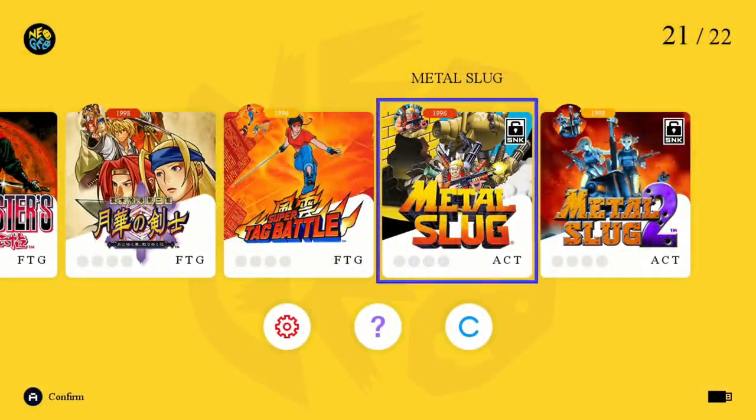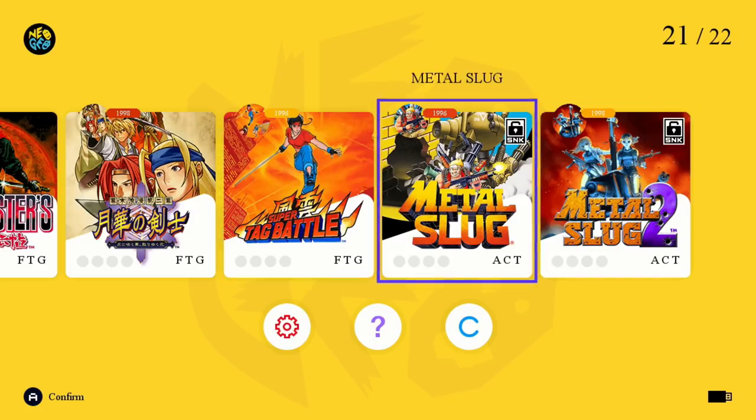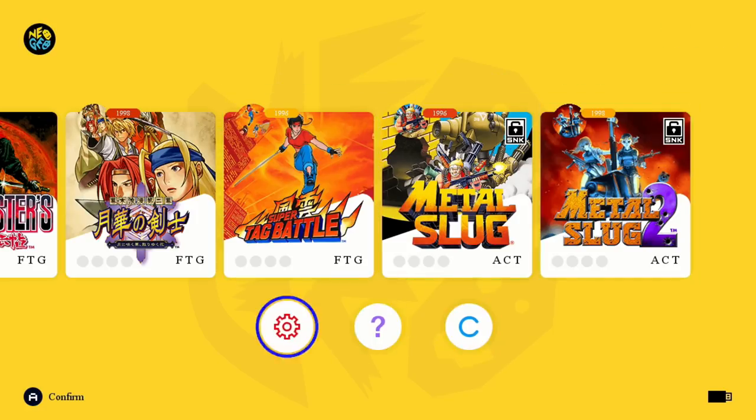On our system, you can see I already have Metal Slug and Metal Slug 2 unlocked — for some strange reason mine just unlocked without me selecting anything. But what you're supposed to do is look in the bottom right corner: that little icon means you have a USB drive plugged in. If your USB drive is not recognized, it will not show. I'll put a link in the description to the drive I'm using because it seems to be a little iffy. I'm using a Samsung drive and it works just fine.